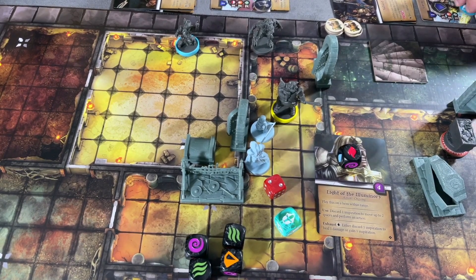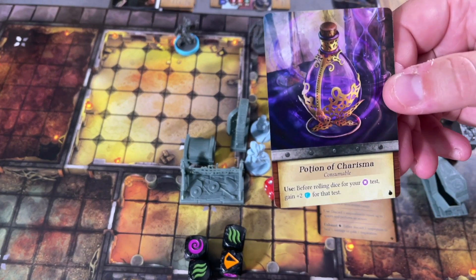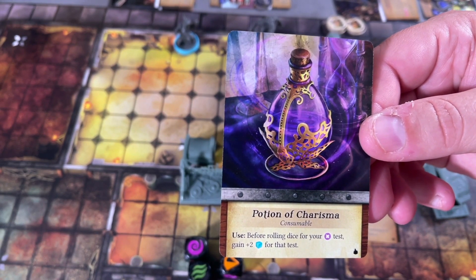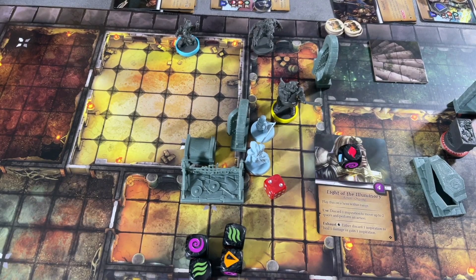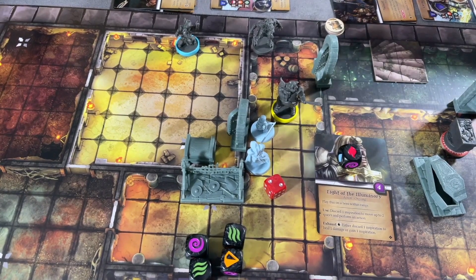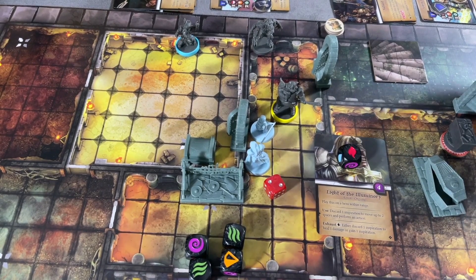He uses his focus to make that a success and draws a search card — was hoping for something better. He finds a Potion of Charisma: 'When rolling the die on your charisma test, add plus two dice to that test.' He should probably give this to Willow since she's handing out melody tokens. Then using fire he discards one inspiration to remove one damage. Actually, we'll just discard two supply to heal all four damage — he's completely healed. That uses all three of his actions.